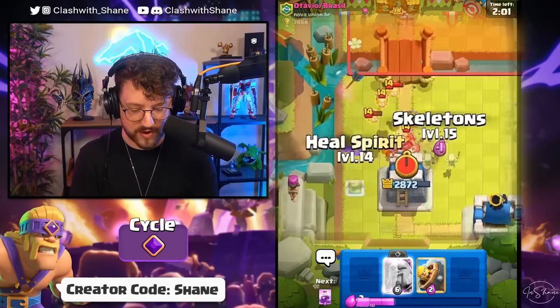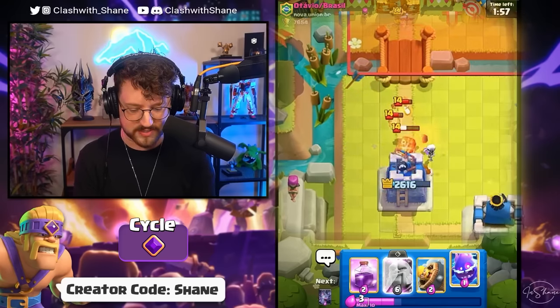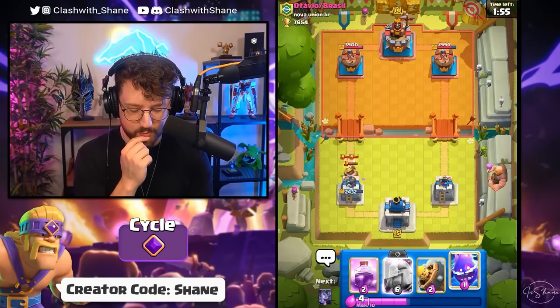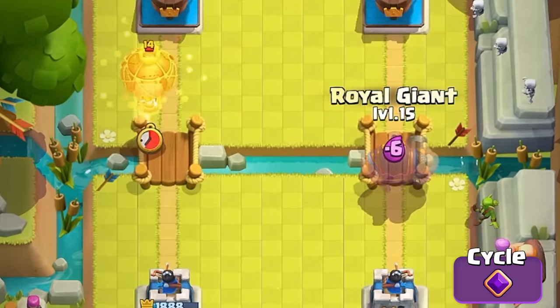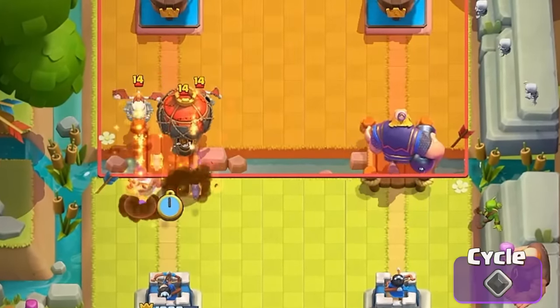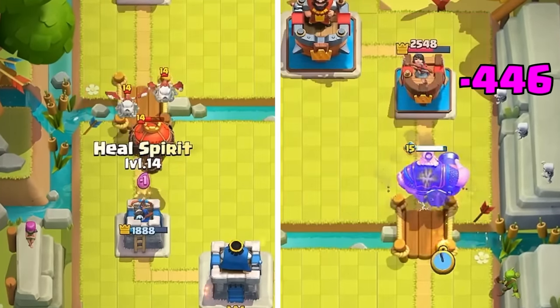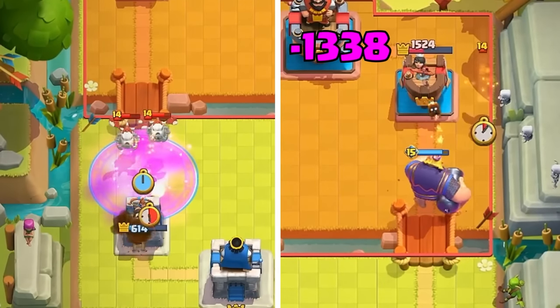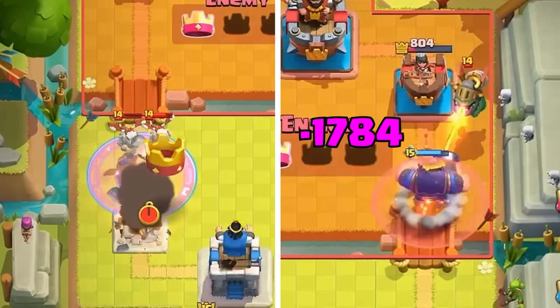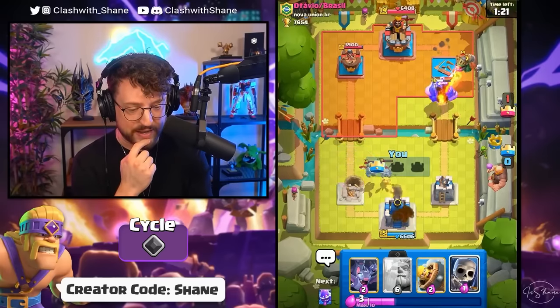We finish off the infernal dragon, don't lose our tower, and now have an evolved royal giant ready. However he has an infernal dragon in hand, so we need to bait him into using it first. Better plan: royal giant right side for the balloon, then electro spirit for the infernal dragon. Look at the RG go crazy — even with the infernal dragon, it's no match!